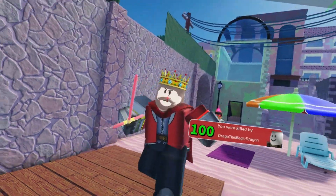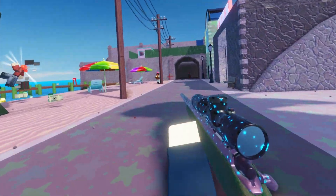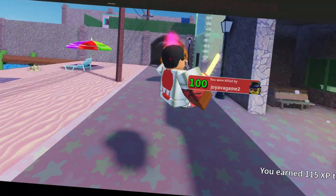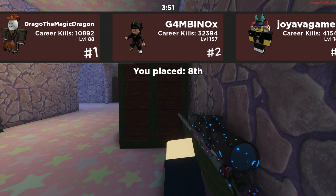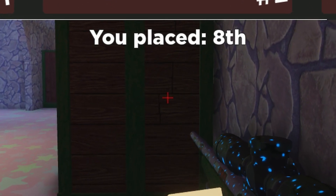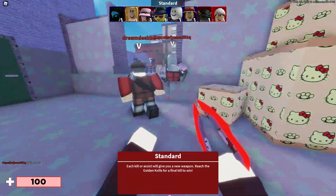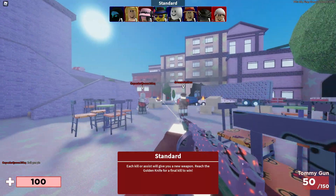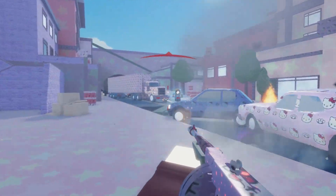Now two people have the golden knife and both of them got their shots on me - this is great. That makes three people with the golden gun. Everything is okay now. There's a Hello Kitty van! Hello Kitty van, Hello Kitty box!